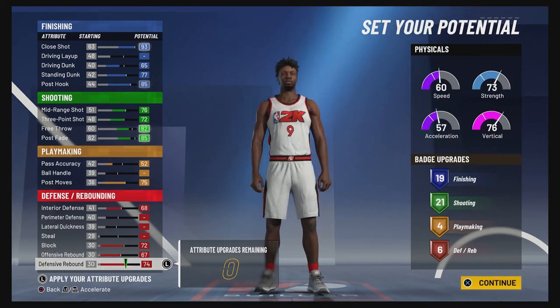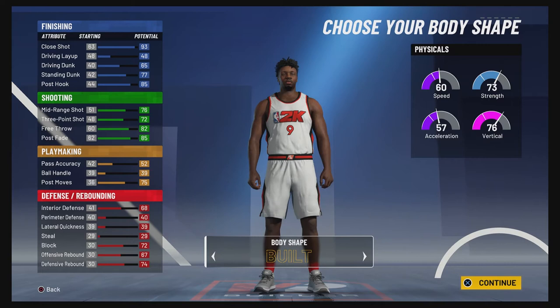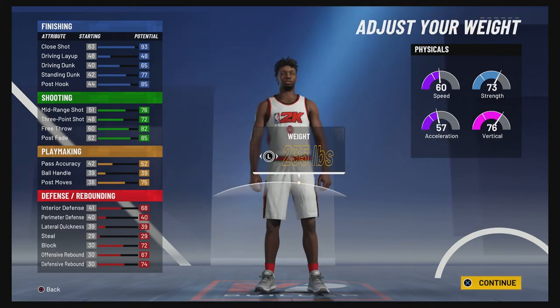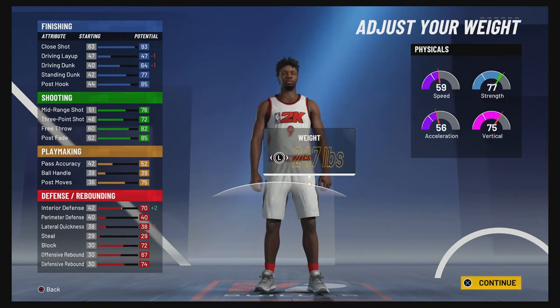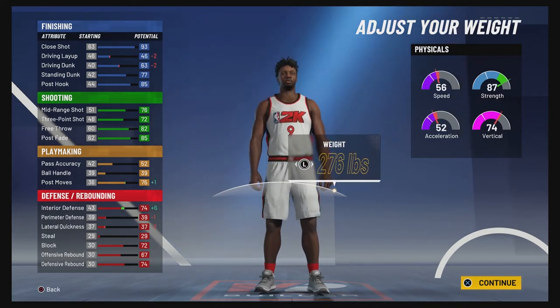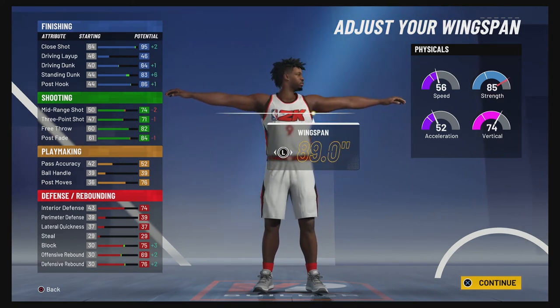So 19 finishing, 21 shooting, four playmaking, and six defense and rebounding badges is a total of 50 badges. Body shape doesn't really matter — I'm going to go with solid. Height is going to be 6'9", weight is going to be 276 pounds — not his exact weight, but I needed to bring the interior defense up. And for the wingspan, you're going to bring it up to 89 inches.